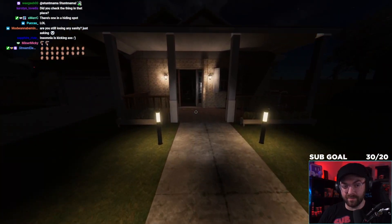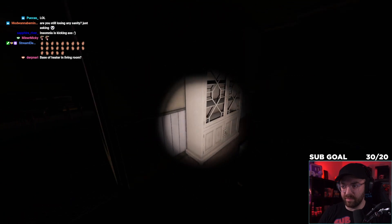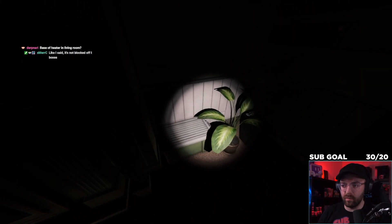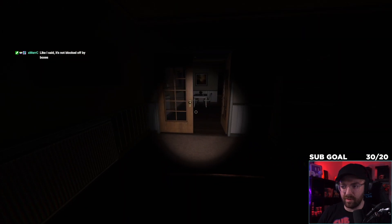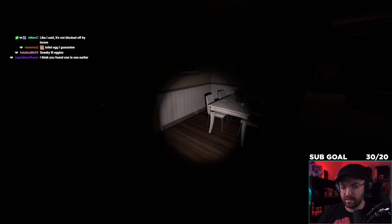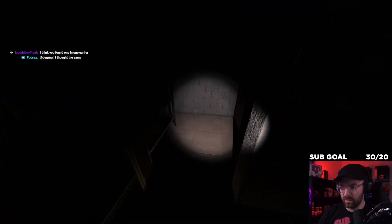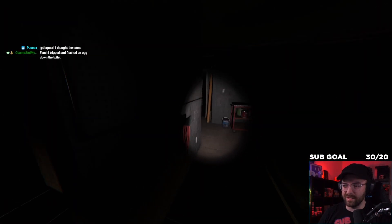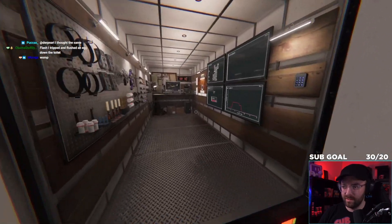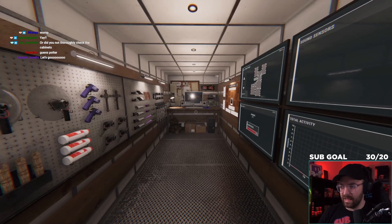There's one in a hiding spot! They actually have one in a hiding spot on this one — are you serious? Wait a minute. Usually when that hiding spot is open, an egg can go there. Aha — that's what it is! The old brain pieces working. So we need to remember — if stuff gets moved around, that hiding spot could be open or not.